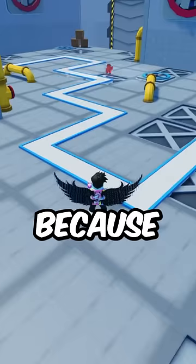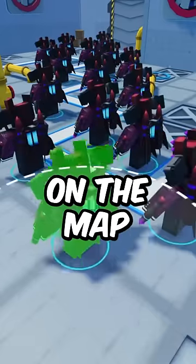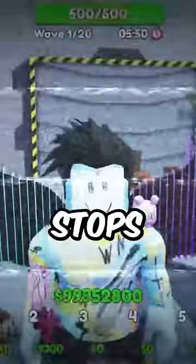This camcorder unit is broken because I can't place it anywhere on the map, but I can place this titan rocket anywhere on the map. I really want to try this camcorder because it has a rail gun, and this rail gun literally stops units for two seconds.